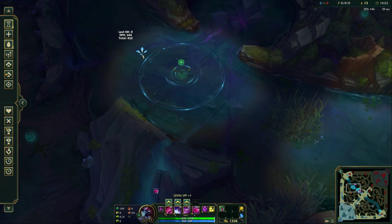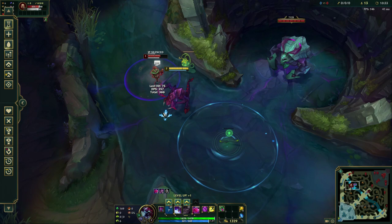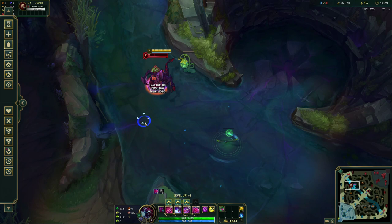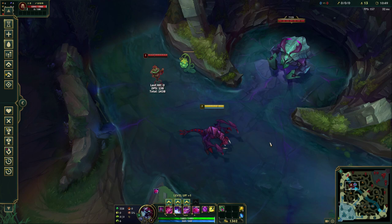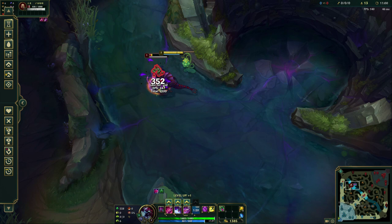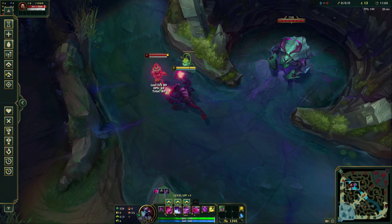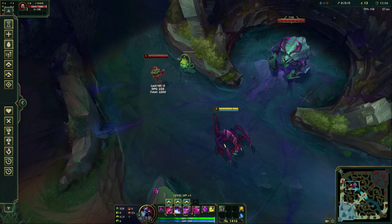Let's talk about how to use this in the lane phase and check what that execute range indicator looks like. Auto, E, W, Q — you do the combo, and you can see that bar. As soon as they pass into that range, their health bar is going to have a big red outline around it — that basically means they're in chomp range and you'll kill them in one shot with your R. So save your R as an execute when you see that big red glowing outline. Auto, E, W, Q, auto, auto, then chomp — that's your basic all-in combo. Really cool to do that full combo in unison; it will make the enemy champ feel pretty useless.